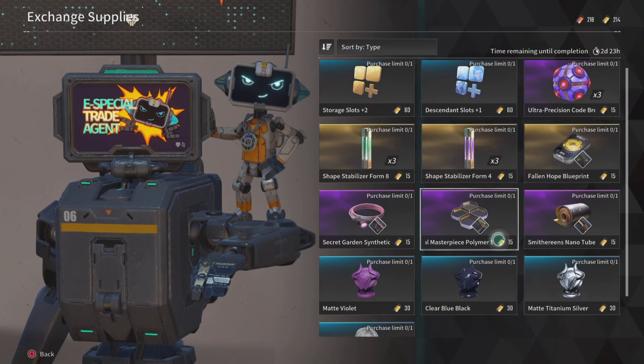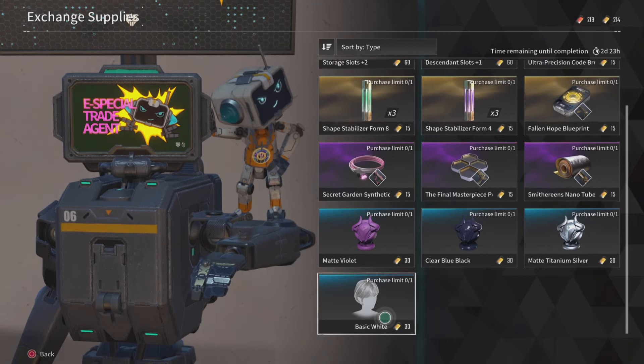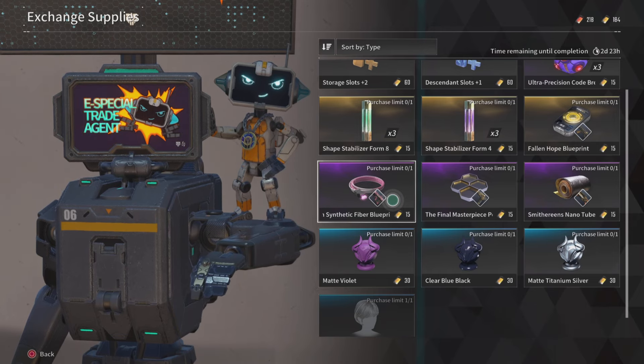For both of these currencies, they're going to top out at 600 — so that is the max. Half of that, I'm not sure what happened, but we got to the max. So there you go. I might be back to pick up that Titanium Silver.